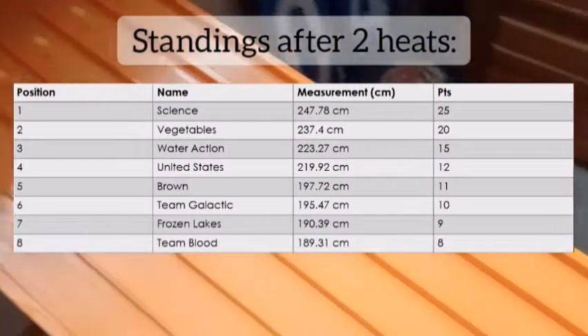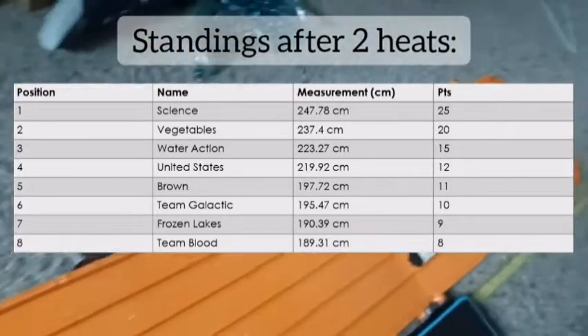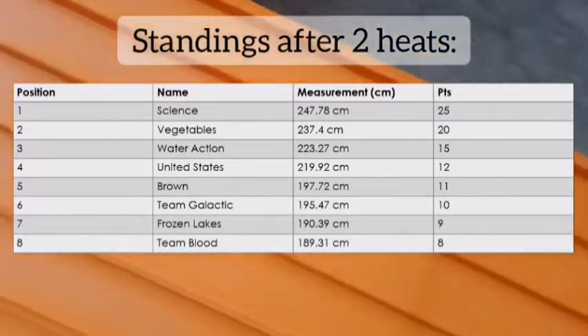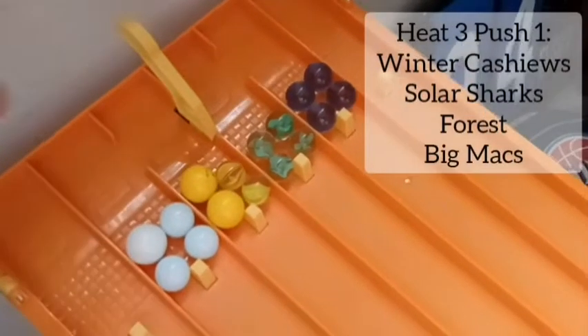After these heats, you can see the standings shaping up. Spanish acting, lions — they are just duking it out. As you can see: Vegetables, Water Action, United States, Brown, Team Galactic, all the way down to Team Blood. You can already see the separation. Let's go to Heat 3.